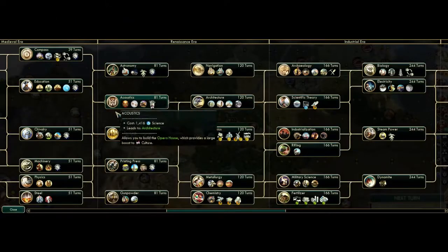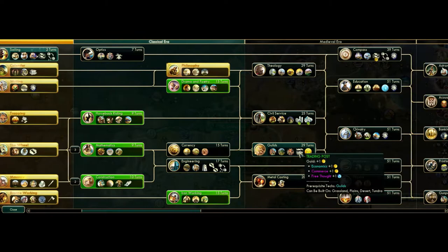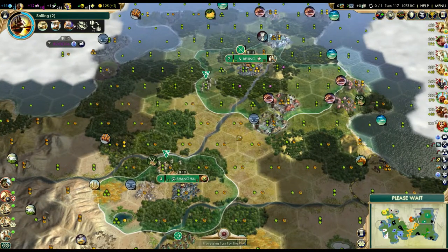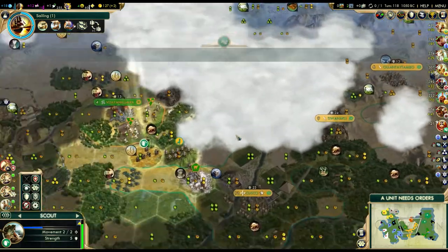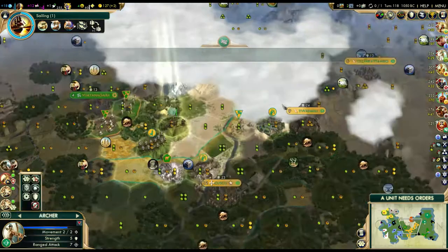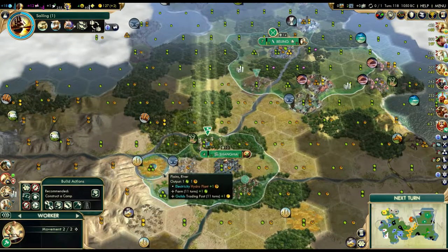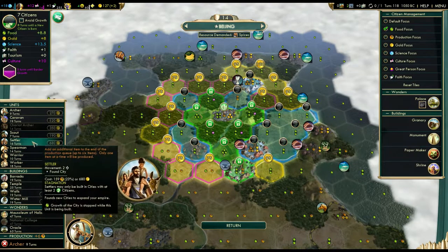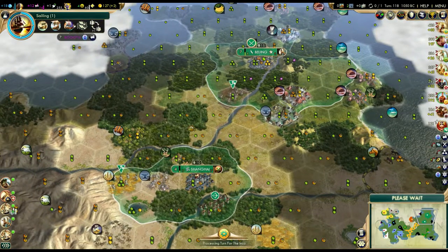We've got 15 turns for our next policy, sailing in two turns. We'll probably get Construction right after, then into Mathematics, and start rushing towards Education after that - that looks like the best path. I really need my National College and I really need to get my third city out. It feels like I'm a little bit further behind in this game than I normally am, but that's probably not the case. We'll start working on a new settler fairly soon.